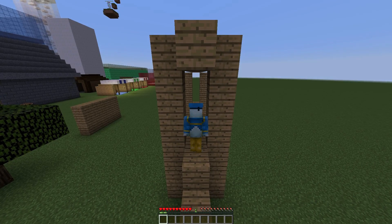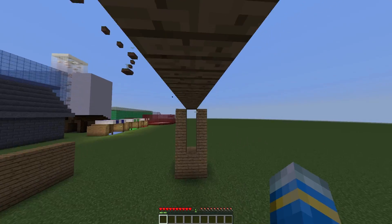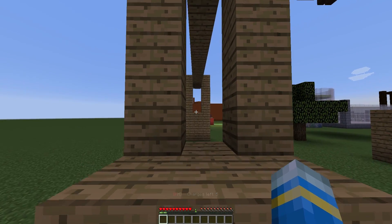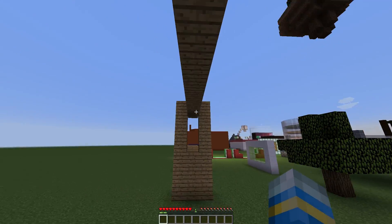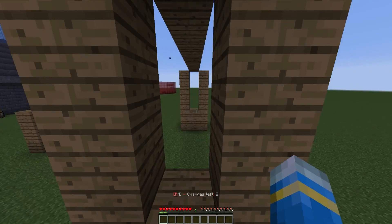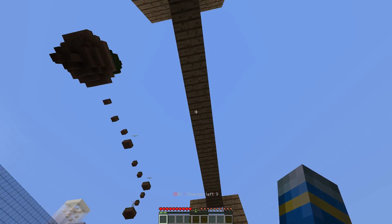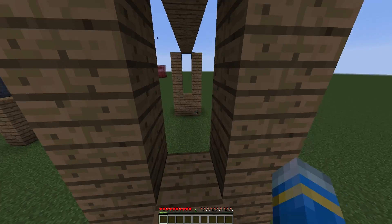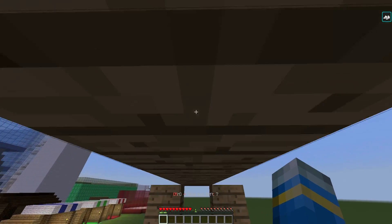Finally, we have the roof hang, which is a really awesome feature. If you jump and then right-click the block above you, you will sort of climb along the bar — like those playground monkey bars. Run, jump, and then right-click while in mid-air.